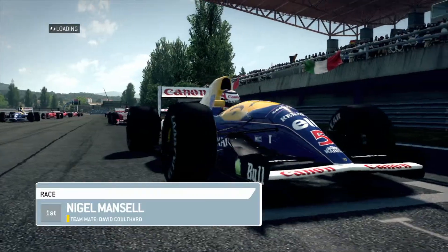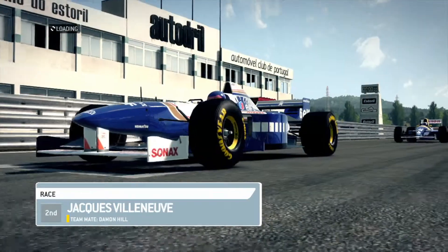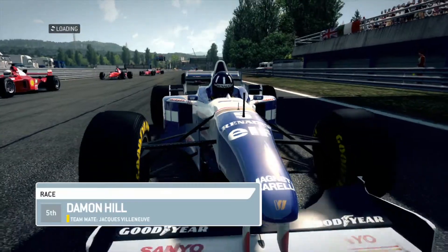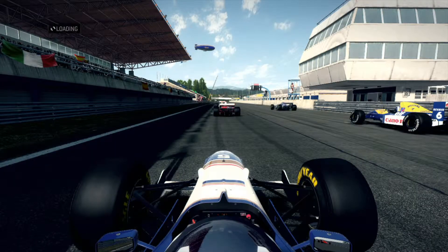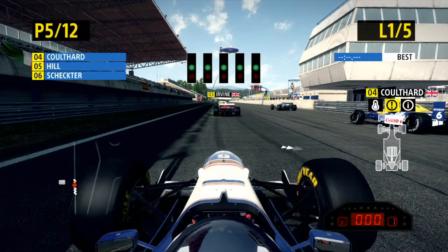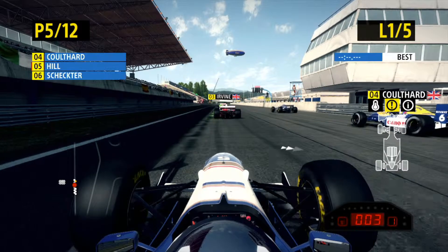So what position am I in then? My teammate's in second. This is a different look again. Here we go — four lights, five lights, and away we go.